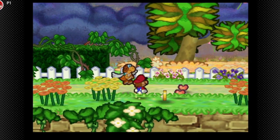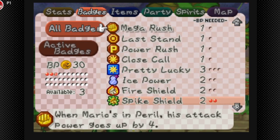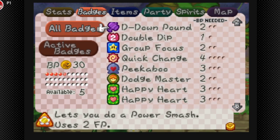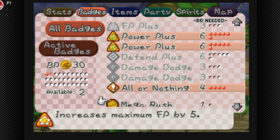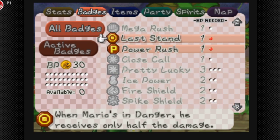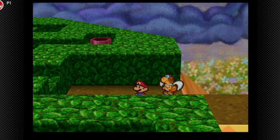I'm gonna do a quick badge reevaluation, because that fight almost killed me. We'll get rid of FP+, and I think Mega Quake might be better than the Spike Shield, to be honest. Let's use our danger strats. It's unfortunate we're gonna have to go back into danger strats, but we are approaching a mini boss, so we might as well.